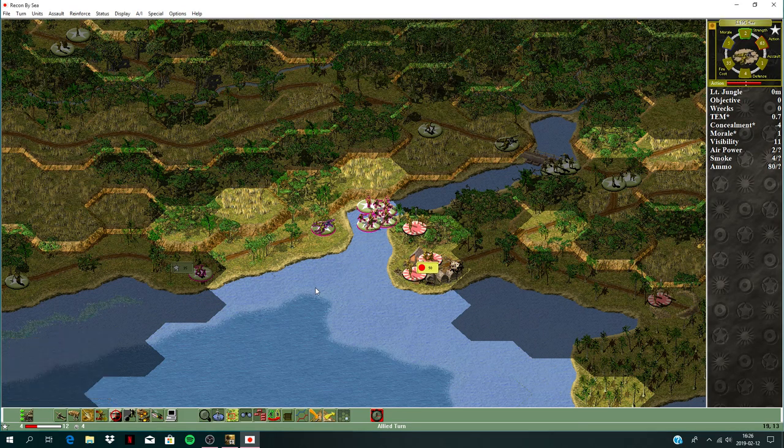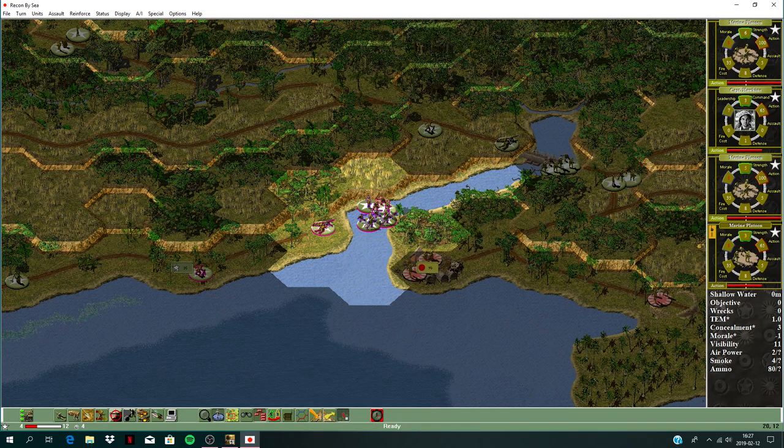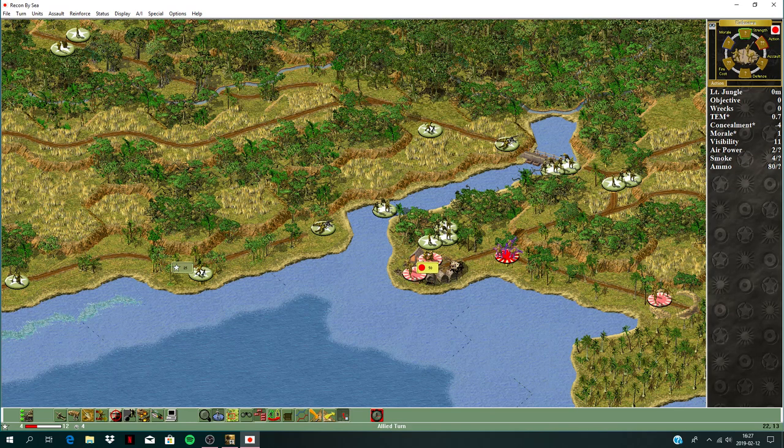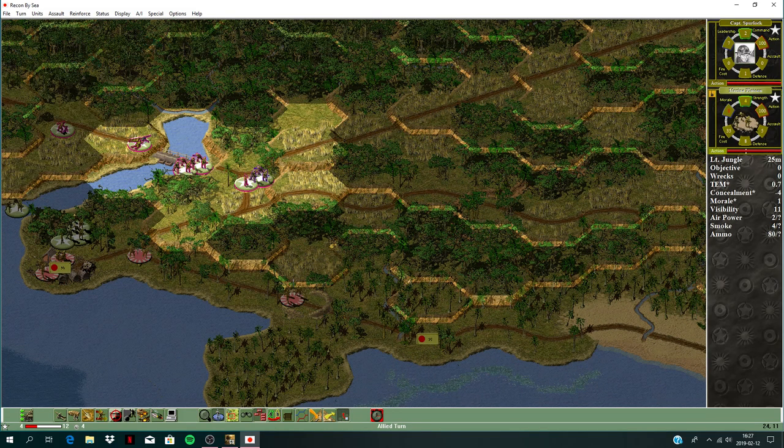Took some fire from the village — took some casualties. Not enough — I'll have to take one platoon on fire while the rest charge. Take the weaker squad to fire, causing casualties — he ran away, good. Captain Hawkins takes two platoons and moves into the abandoned position. Got fire as well — he retreated there. Take some casualties.